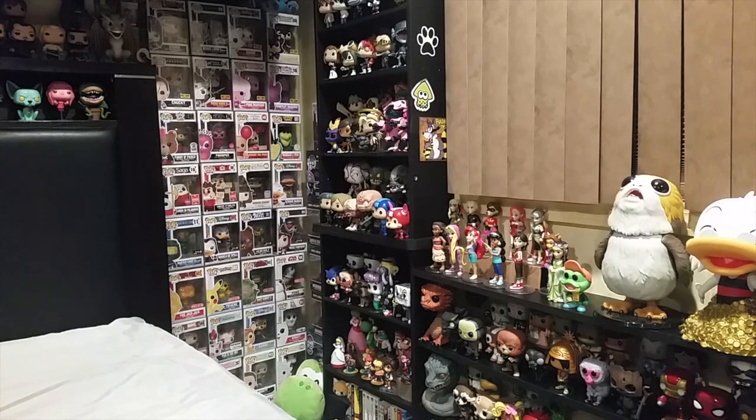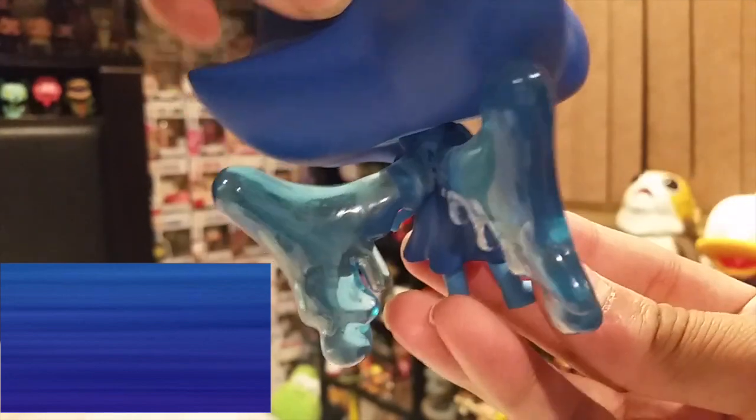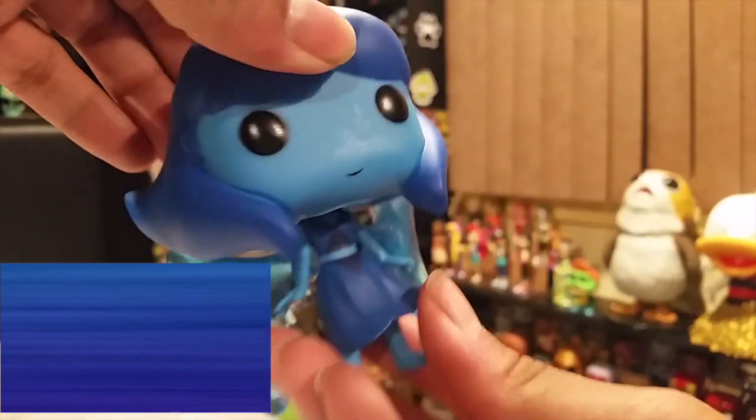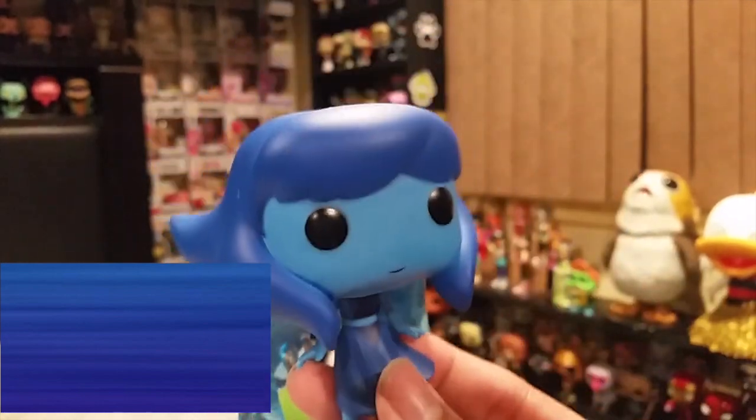I have plenty of blue pops in my collection, but I'll go with Lapis from Steven Universe. Very nice design on the wings. I love how the water is translucent — very nice. She's actually getting pretty pricey now, she's worth like $25. So if you guys still want one, I suggest you hurry up and get one before it gets really hard to find.